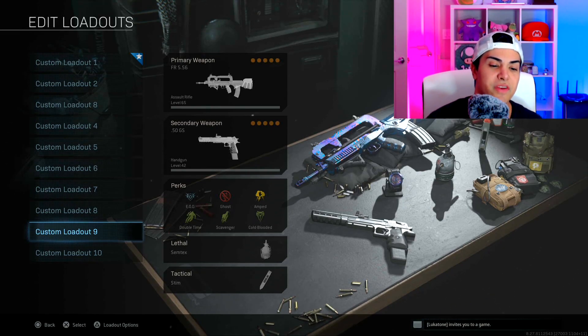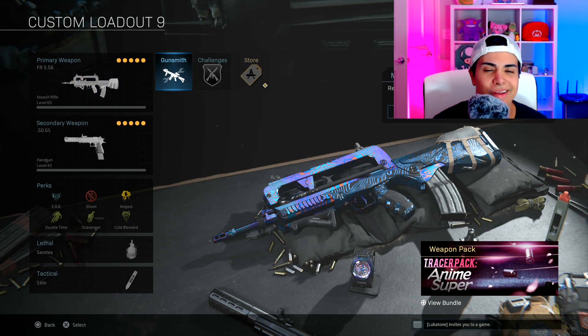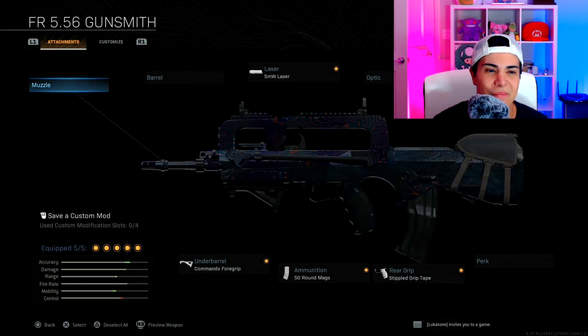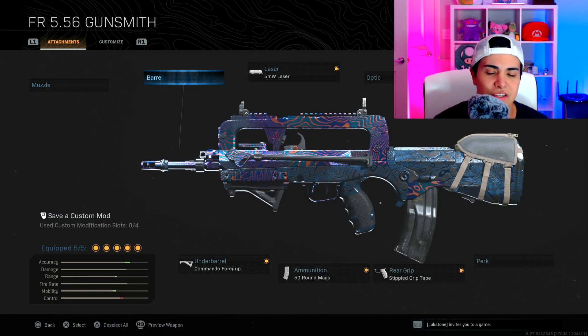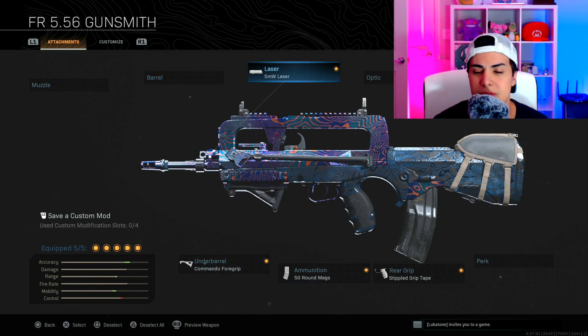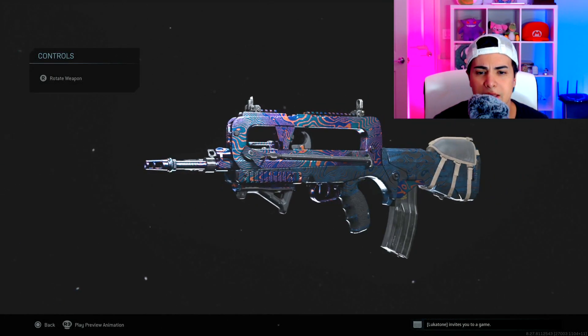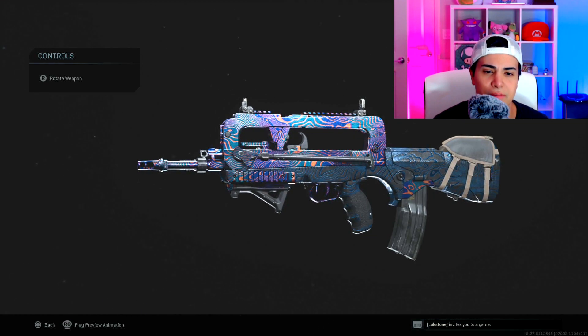My fourth class is one that not many people talk about or use, but on 6v6 it's one-burst OP — the FR 5.56. The setup is: Commando Foregrip, 50 round mag, 5MW laser, Stippled Grip Tape, and FSS Tac-wrap stock. This gun used to be my favorite in Modern Warfare 2 and it's still one-burst in Modern Warfare.